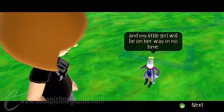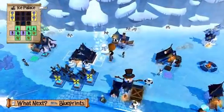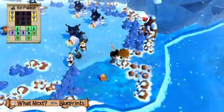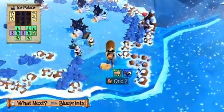A World of Keflings is all about building. Get a blueprint, mine the resources to construct it, and then put it together by assembling the pieces in the right configuration. You can mine and refine the resources like wood, rock, and sand yourself, but that kind of busywork is best left to the diminutive keflings.